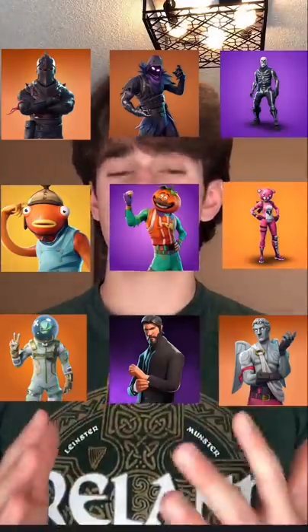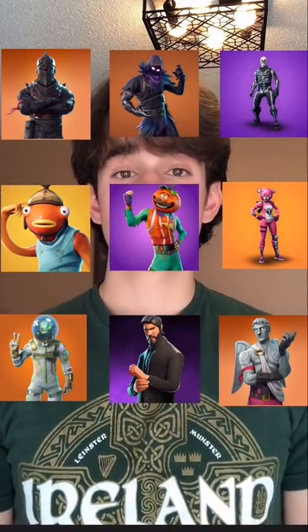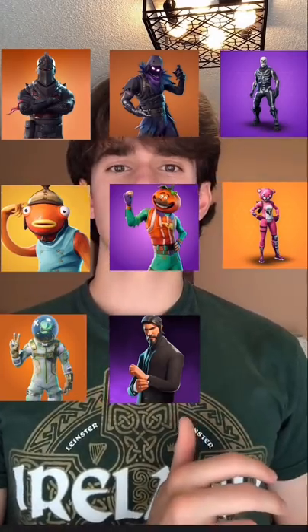With your finger above your chosen character but not counting it, move four spaces. Go. Ooh, I don't think you're on Love Ranger.